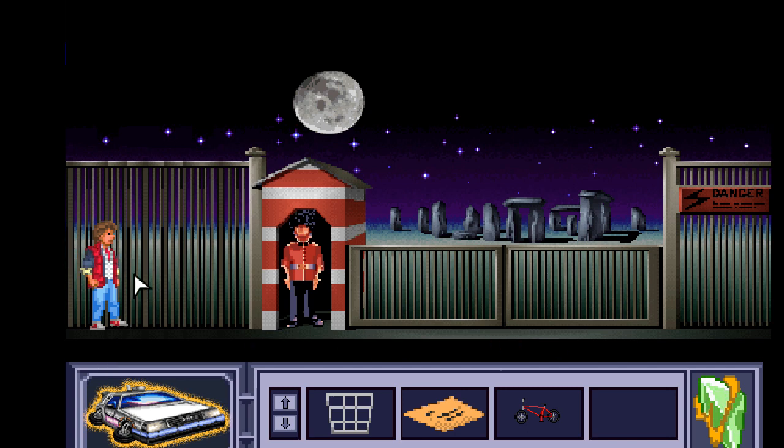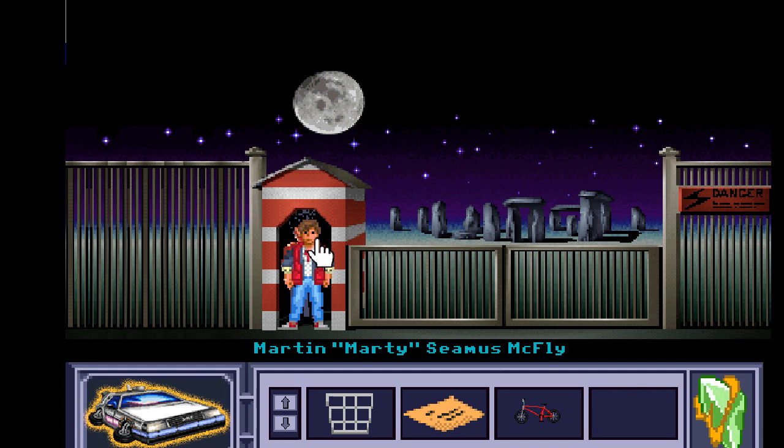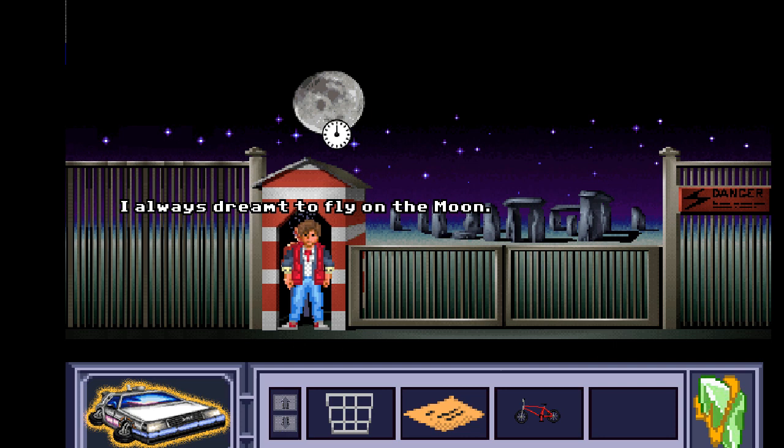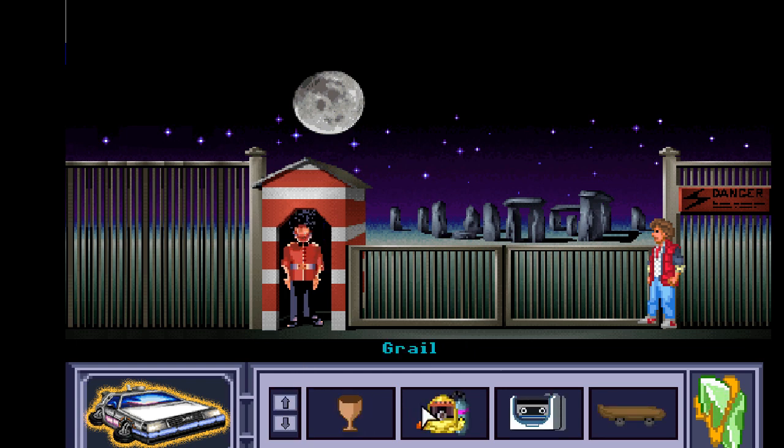In London we can go back to the airport, there's the moon, and here is one of the Queen's Guards — he's not answering. They don't talk to people, they just guard. Why is Stonehenge in London, just out of curiosity? There's some gates and a danger sign. It looks like we need to get rid of the sentry somehow if we're going to get through here.